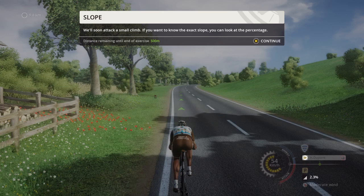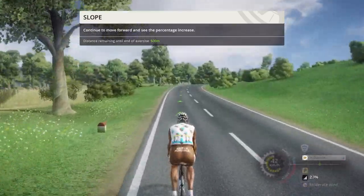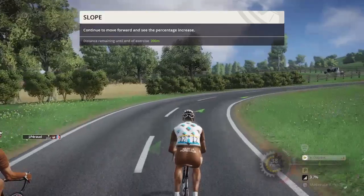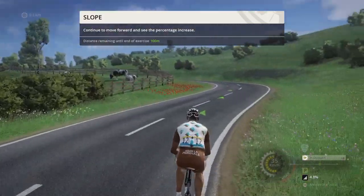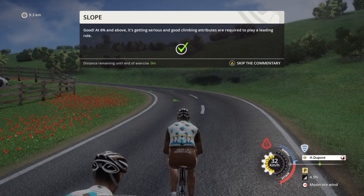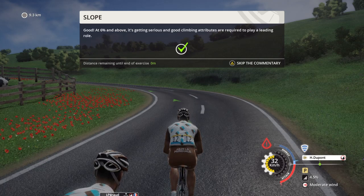We'll soon attack a small climb. If you want to know the exact slope, you can look at the percentage. At 6% and above, it's getting serious, and good climbing attributes are required to play a leading role.